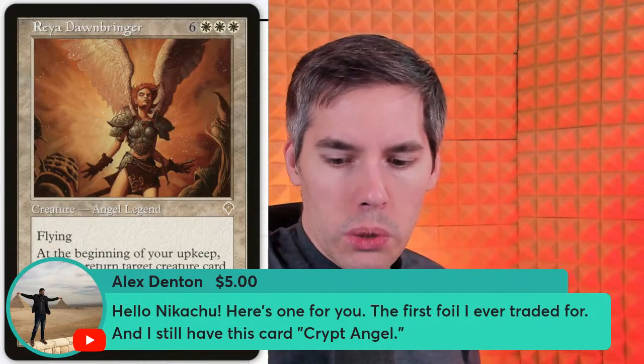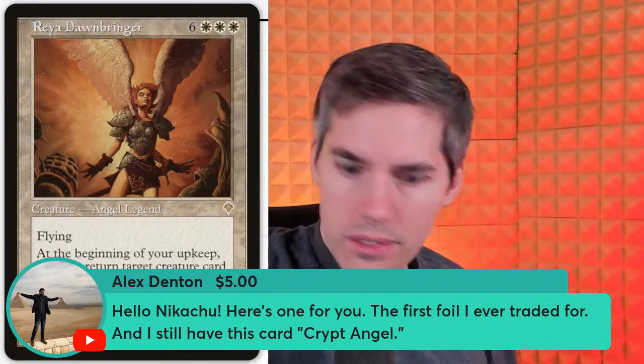Alex Denton with Crypt Angel — the first foil he ever traded for and still has. Crypt Angel: black four generic, 3/3 angel with flying, protection from white. When Crypt Angel comes into play, return target blue or red creature card from your graveyard to your hand. It's no Reya Dawnbringer, but it'll have to do. Not to mention it also had protection from white, so scroll over all the white removal spells at the time.